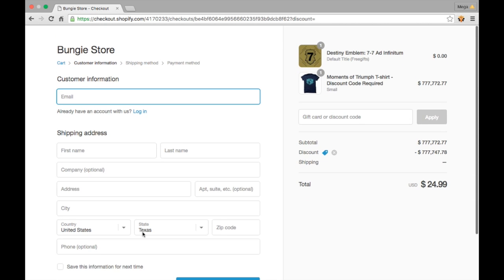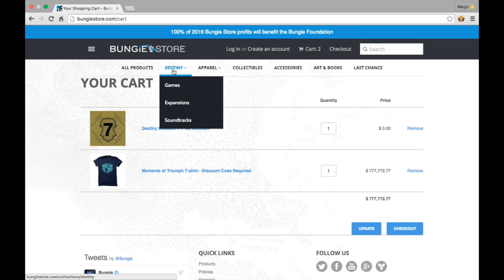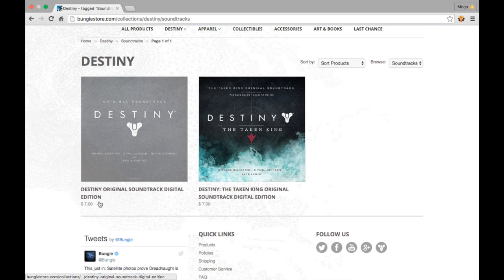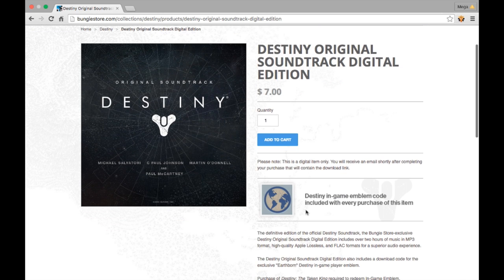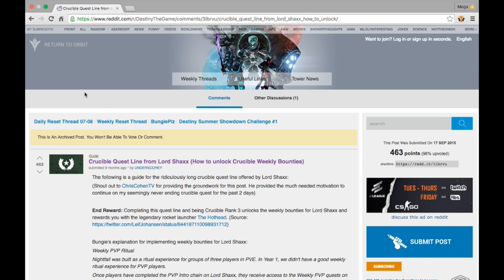Some people have been commenting: I only want the 77 Ad Infinitum emblem — do I have to buy the t-shirt? No, you do not have to buy the t-shirt. As long as you buy anything from the Bungie store from July 7th until, I believe, July 13th, you'll get the emblem. If you're trying to save money, the cheapest items on the Bungie store are the soundtracks at $7 — and for $7 you get not only the 77 Ad Infinitum emblem but also probably one of the other emblems like the Earthborn or Undying Light.